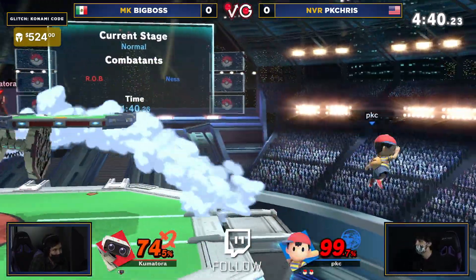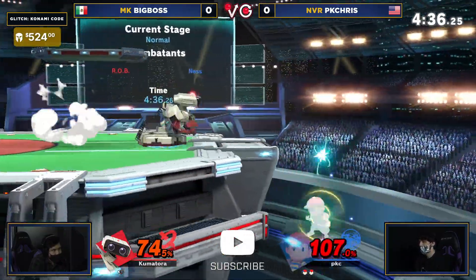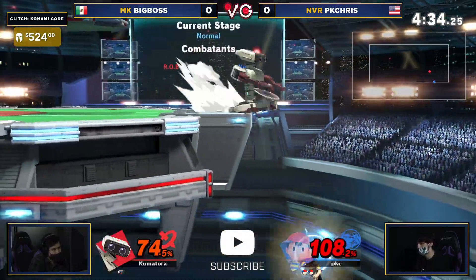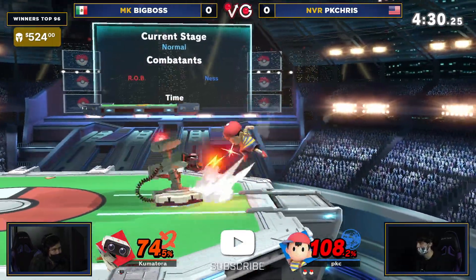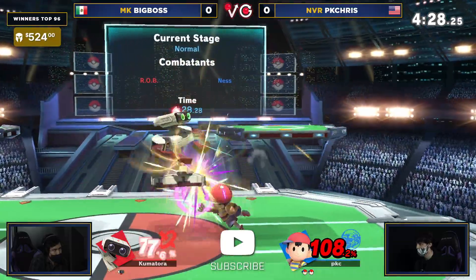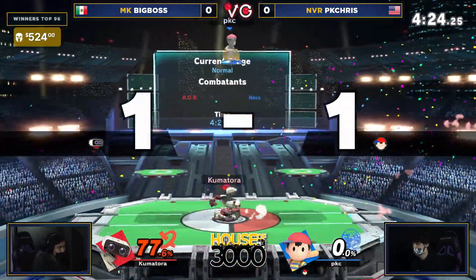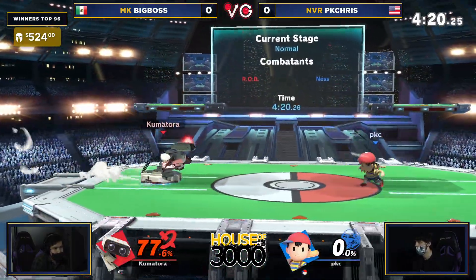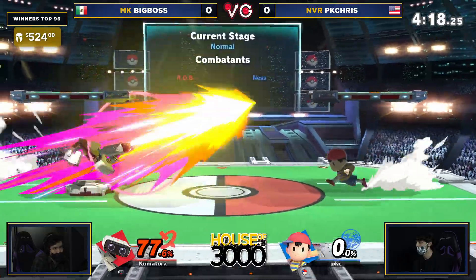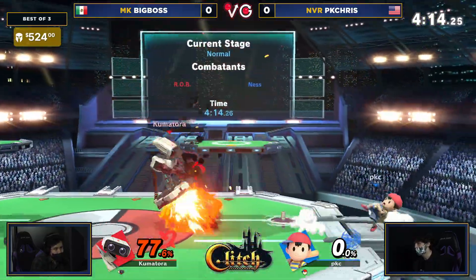Going to get the up air — no, try to go for the up tilt. No way — everybody's aware of that. You get down through that platform, everybody's going to break their controller before they get caught in that up tilt. The way — wow, well done! That's the fake out: you want to do the down tilt to the side B to fake him out offstage. PK Chris, knowing the side B is coming out, jumps, air dodges, and he catches him with the back air instead. Beautiful setup by Big Boss.